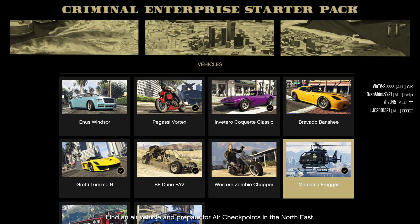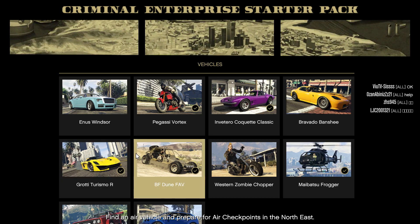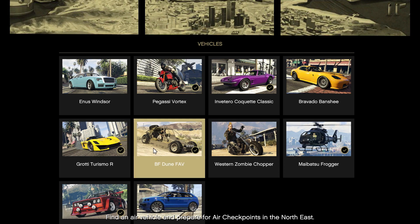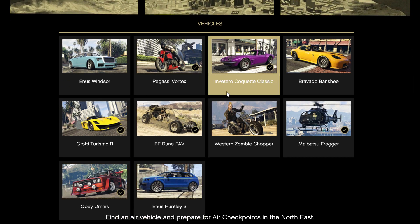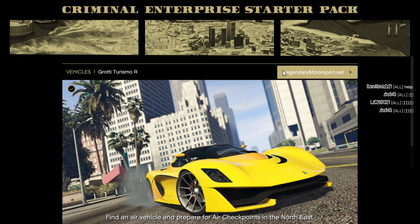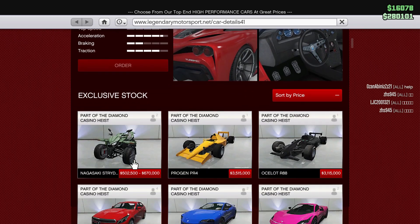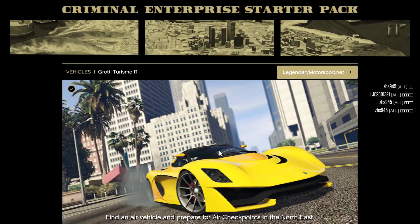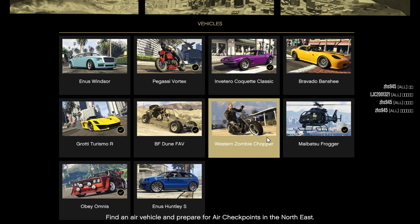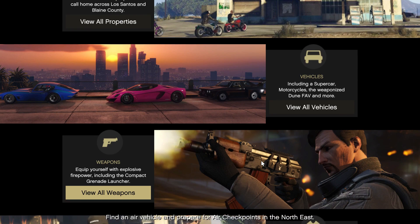You will see all these vehicles: this chopper, this bike, and the Grotti Torero ZS, and the BF Dune — this one is used in gun running missions. You will get all those for free. Once you click, you get the website link, go there, and you can order it with your choice of color. These are otherwise paid items, but you get them free if you downloaded the game from Epic Games.